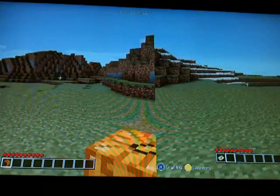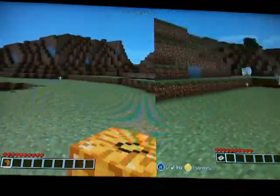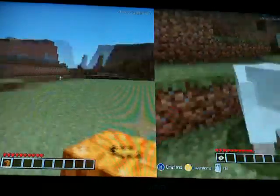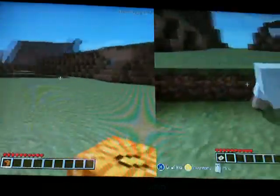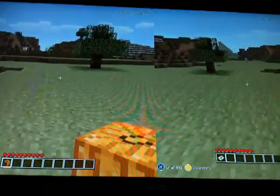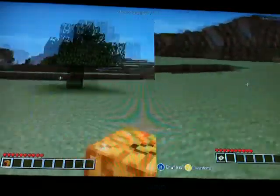I thought we were gonna kill a sheep. So we are on version 1.7, and now you need shears to get wool, because when you kill a sheep you don't get wool from hitting it — but when you kill it you do get wool. We're on this flatland, this is perfect, and we have a lot of sheep around here.